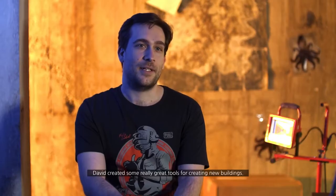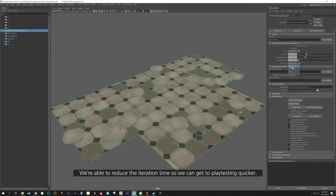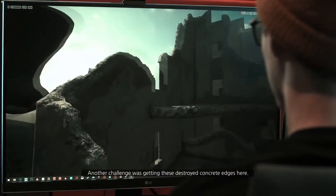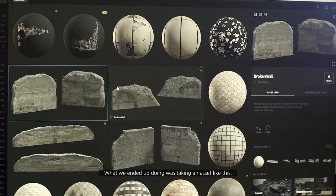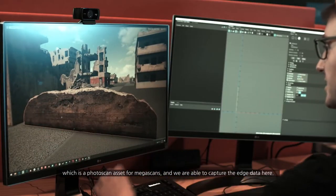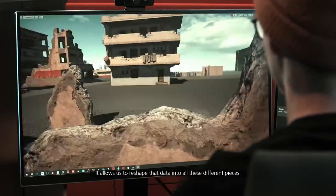David created some really great tools for creating the buildings. We were able to reduce the iteration time so we can get to play testing quicker. Another challenge was getting these destroyed concrete edges. What we ended up doing was taking an asset like this — a photo-scanned asset from Megascans — and we were able to capture the edge data, which allows us to reshape that data into all these different pieces.